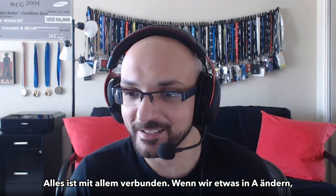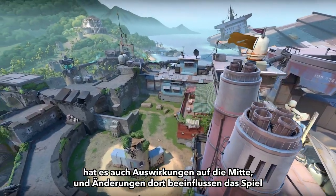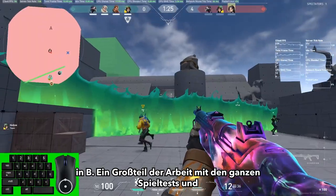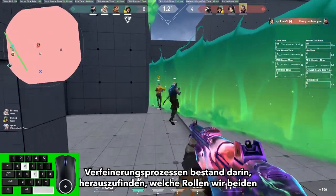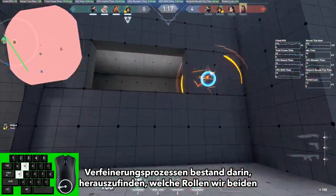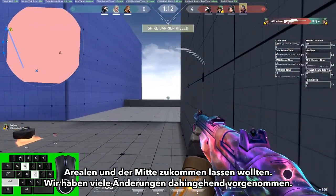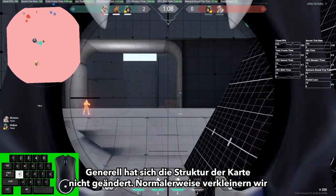Everything is interconnected in a sense where a change on A probably affects how things on mid play, and a change on mid changes how things on B play. So a lot of what we were doing throughout the playtesting and refinement process was really trying to understand exactly what role we want each site and mid to play. There were a bunch of decisions like that over time, but the overall structure actually stayed pretty similar.